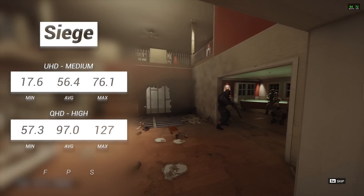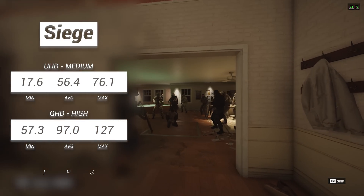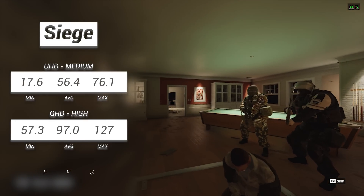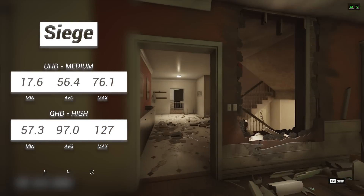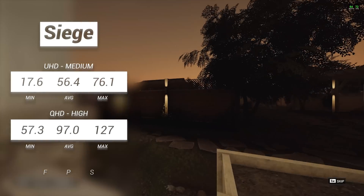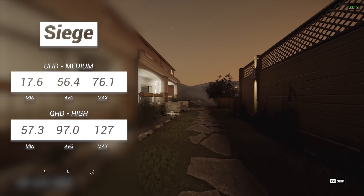Rainbow Six Siege is a game I never really got into, but I know a lot of people play. Minimum FPS counts aren't looking great at UHD medium, but averaging just below 60 means that if you move those settings down a bit, you're going to get better playable frame rates. QHD High, however, saw averages of 90 FPS or above, making for more than playable experiences. A lot of people will like to play on high refresh rate, in which case 1080p High would be a better option.